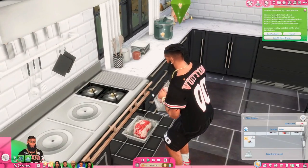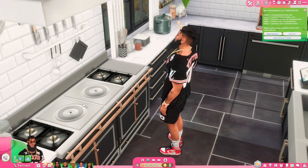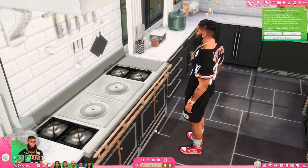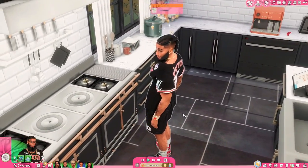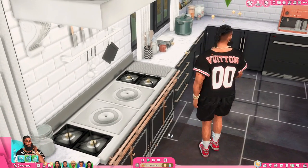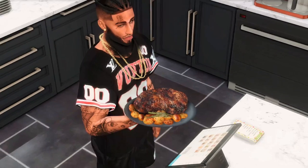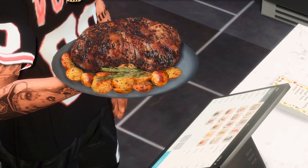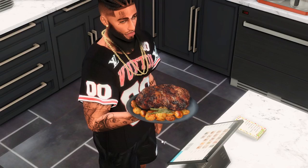We're gonna make roasted lamb with gold potatoes. As you can see we have all the ingredients, so let's get to cooking. My game crashed but I still finished cooking to show y'all how it looks — a rack of lamb and some potatoes by Insomnia. Here it is! Our rack of lamb with potatoes looks so good, so realistic. We even got little sprigs of rosemary on there — who's doing it like us?